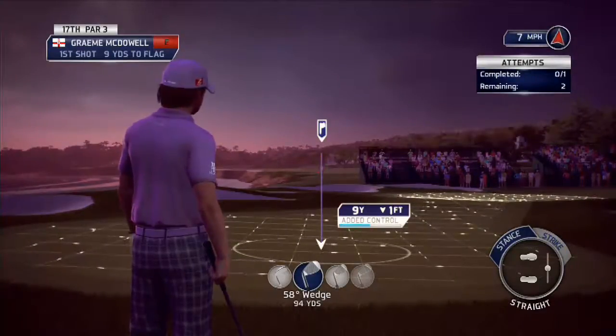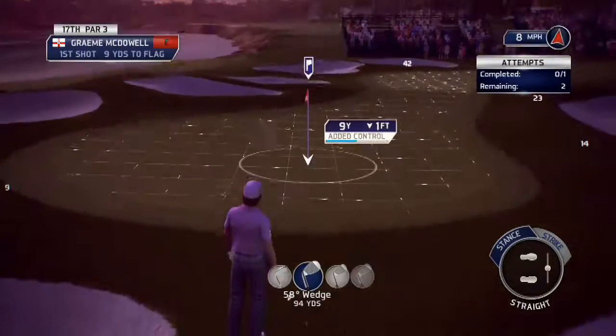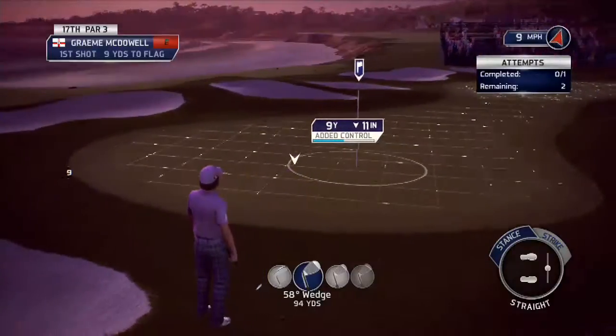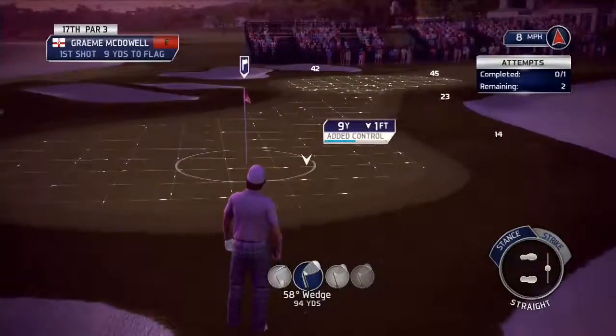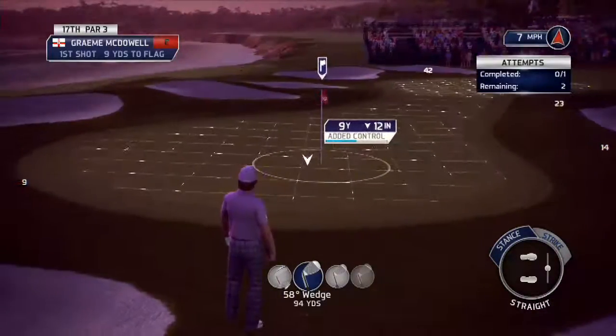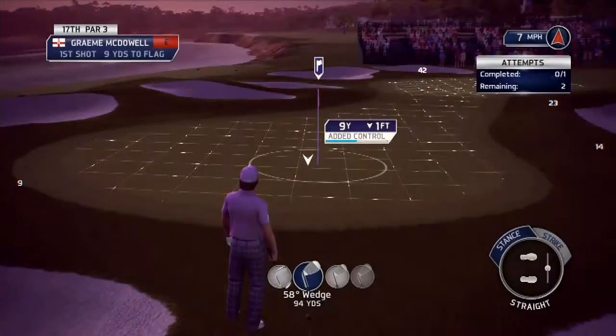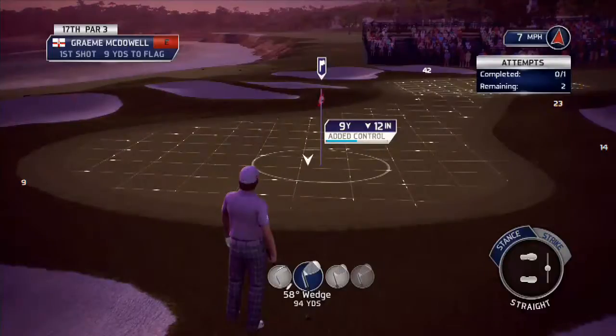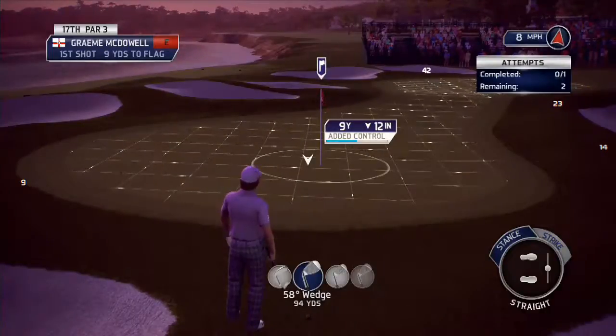You can see that they've given us Graham McDowell. The object of the exercise is to get the ball within this circle here — you can see this area here. If you get it within there, you complete the challenge. If you get it in the cup, then you get the Legends status.